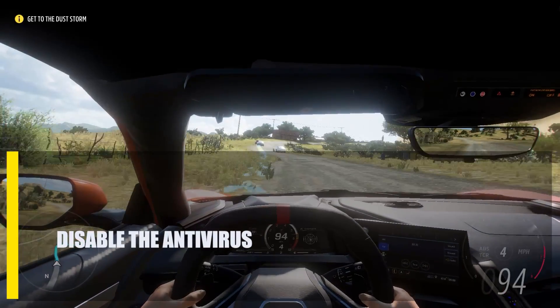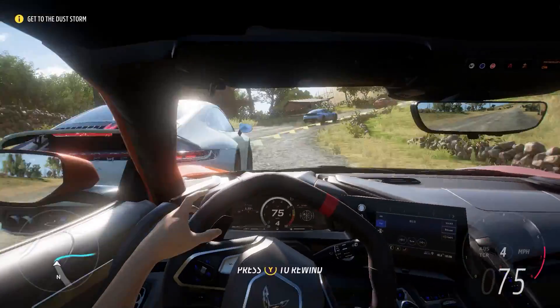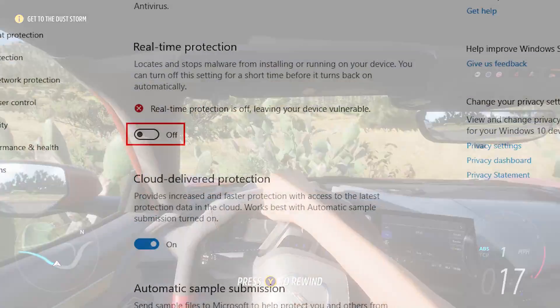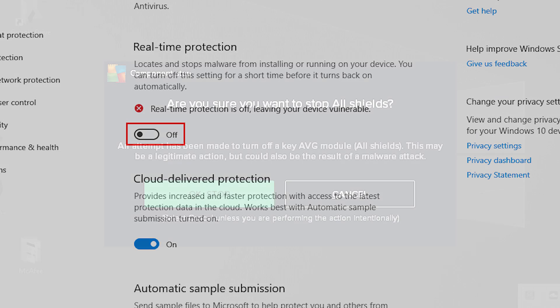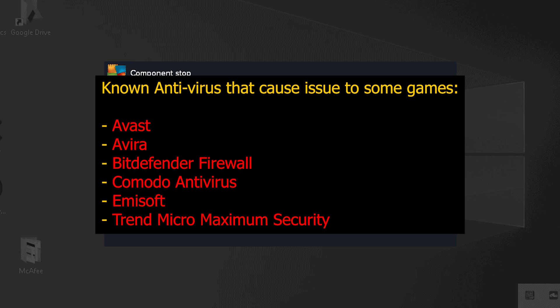Next, disable the antivirus. One of the most common reasons why Forza Horizon 5 won't start is that it doesn't get along with your antivirus software or other programs on your PC. If you're using Windows Security as your antivirus, try turning it off to see if that lets the game start. If you use a different antivirus program, you must do the same thing. Here are some known antivirus programs that have been shown to cause problems with games.